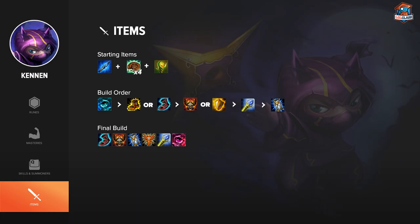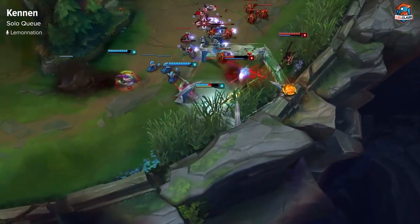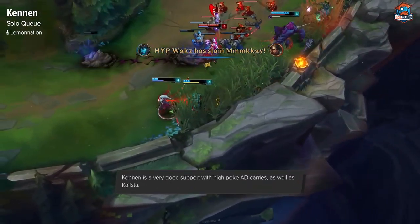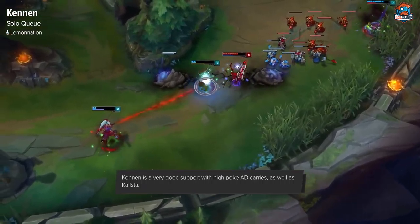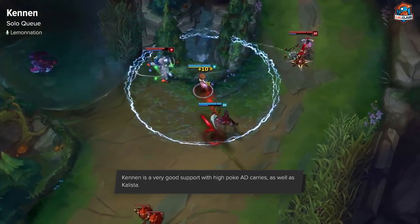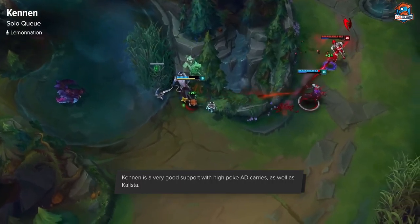For your first big item, you have a few choices. Righteous Glory is a very good choice — even though it gives mana — because it allows you to initiate on the enemy team. Aegis is always a good item, so getting that as your second item if your jungler isn't getting it is good. Rylai's is actually a good choice for Kennen since it gives a lot more CC and it's quite easy to apply. Zhonya's is also a good choice. If you're the primary initiator, prioritize Righteous Glory, then Aegis if needed, then Rylai's.